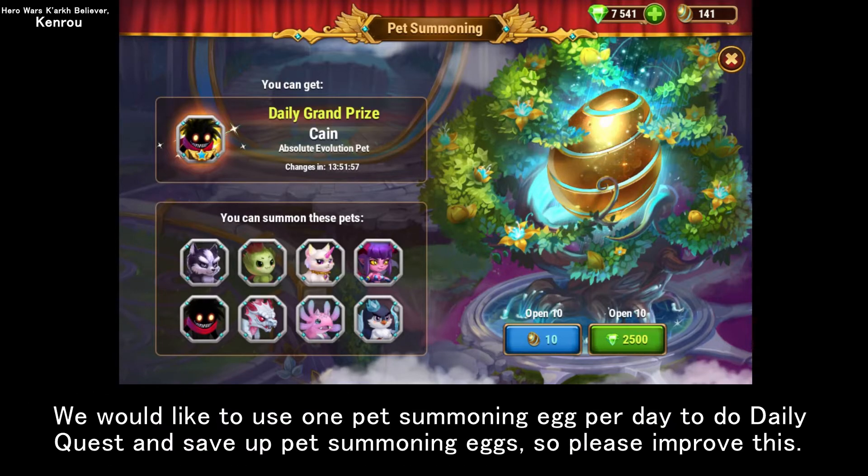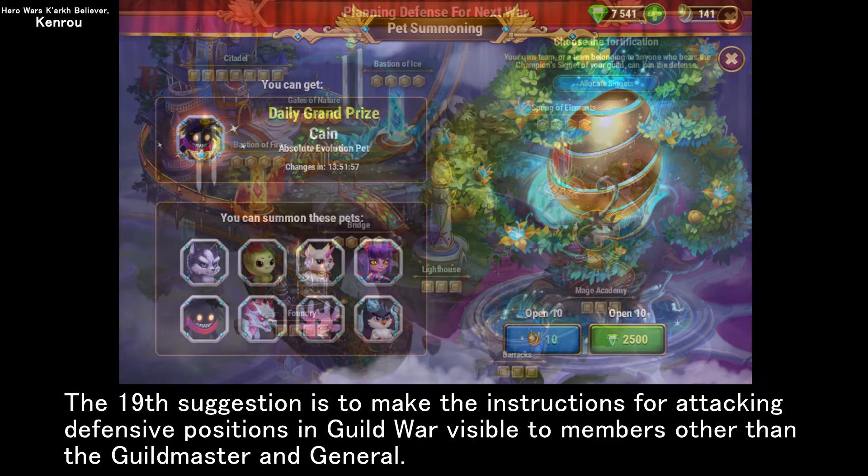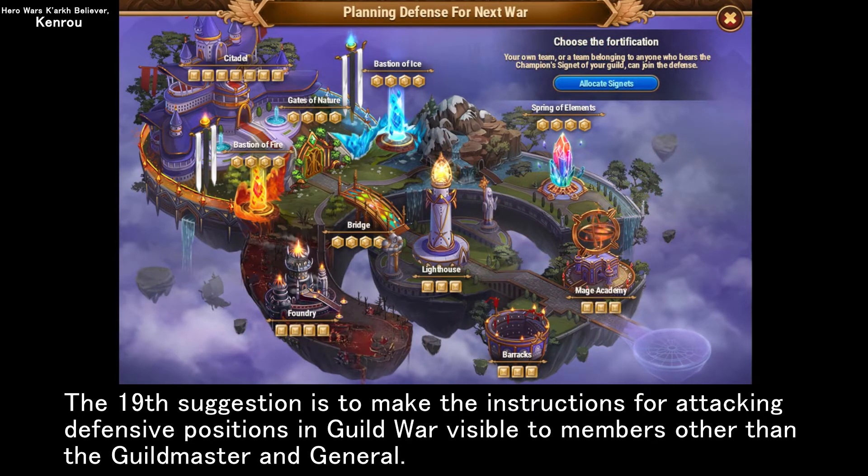We would like to use one pet summoning egg per day to complete the daily quest and save up pet summoning eggs, so please improve this. The nineteenth suggestion is to make the instructions for attacking defensive positions in guild war visible to members other than the guild master and general.